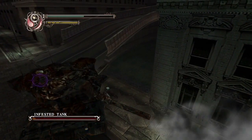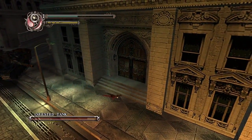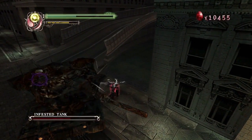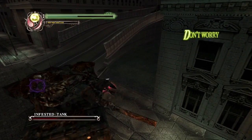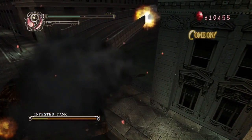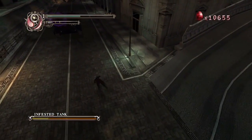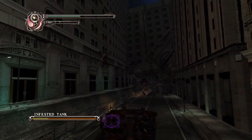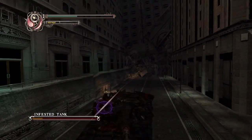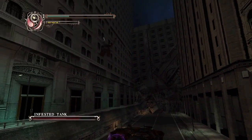But I said easiest because if you get right up here, they can't shoot you — although the other one can. That's one down. Once you down the first one, the other two become much easier.